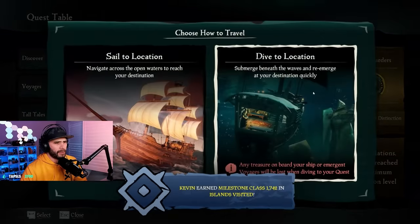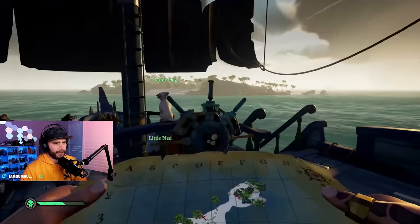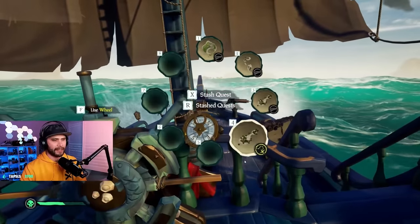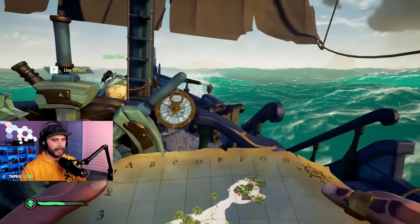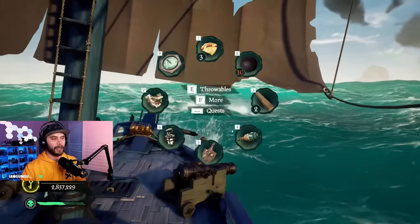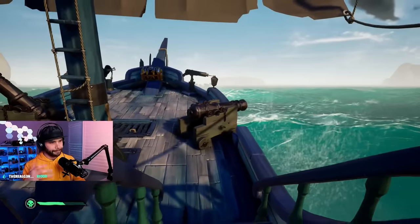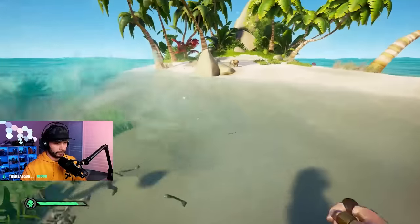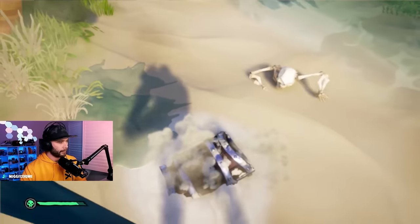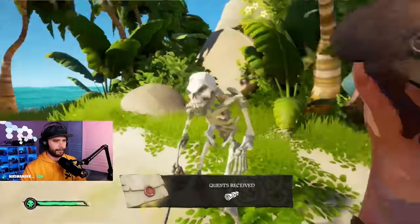Now the real kicker: stacking PvE quests per island using the new quest table. I was sailing with my friend Green — we voted down extra X-marks maps for islands that already had our emissary digs, racking in more treasure per island. By voting down captain voyages for the big islands and sailor voyages for the smaller islands, we maximized our treasure. Using this method, we netted around 250k in total value.